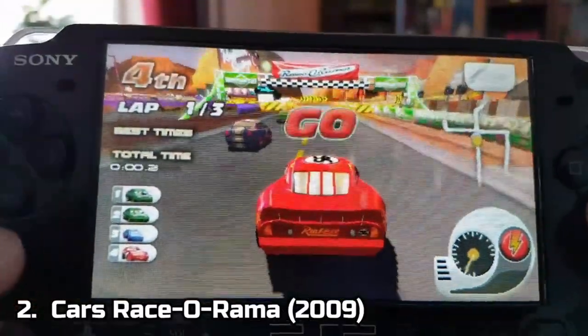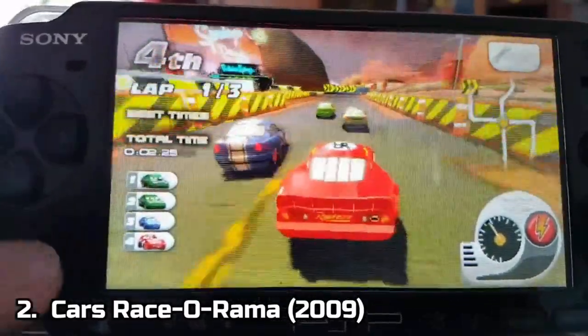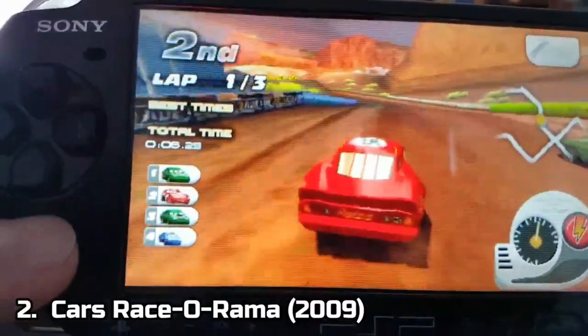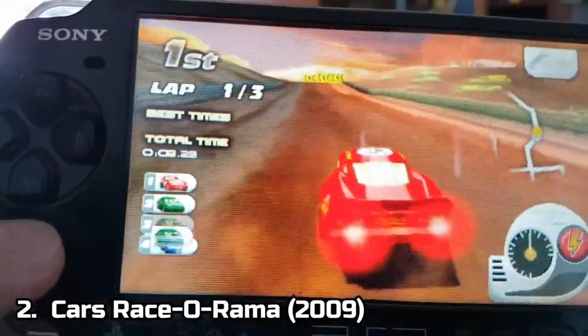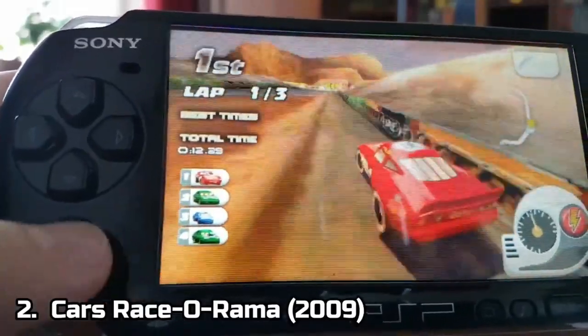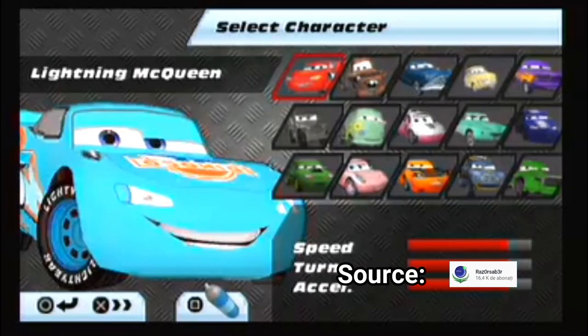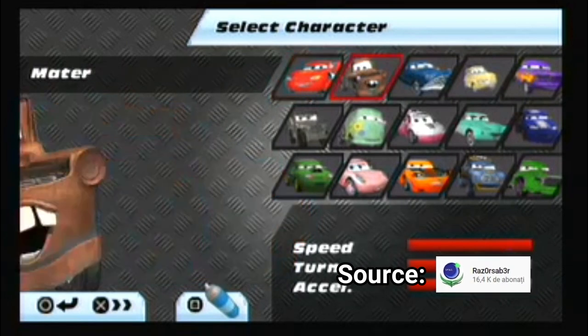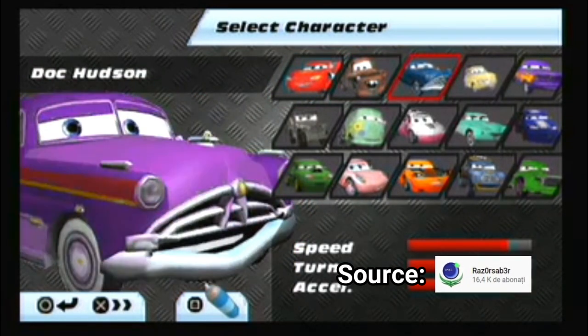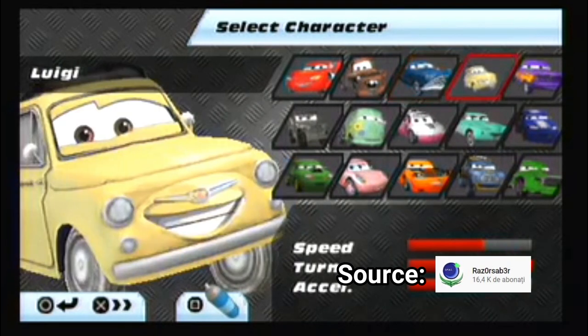Cars Racerama, even if it's not the actual sequel of the first game, it sure feels like a sequel. It takes the first game and improves it. There are 15 tracks and again 15 characters, but the difference is that now you can customize each character to new extents. Each character can be customized with new paint jobs, and each character has at least two new paint jobs you can choose from.